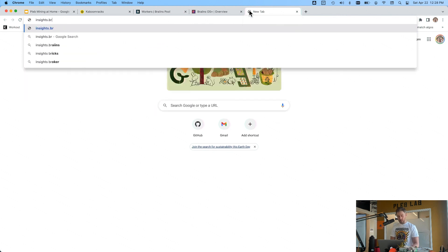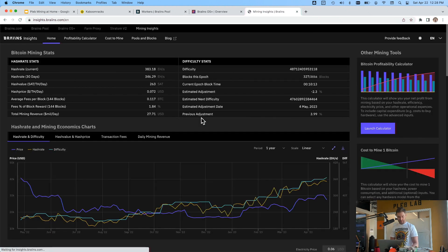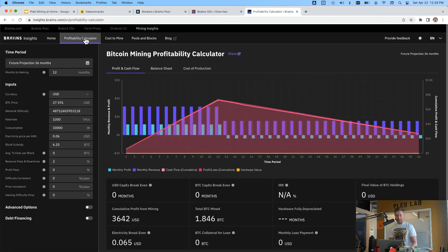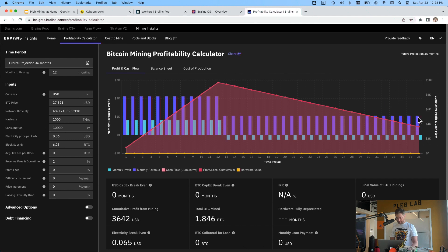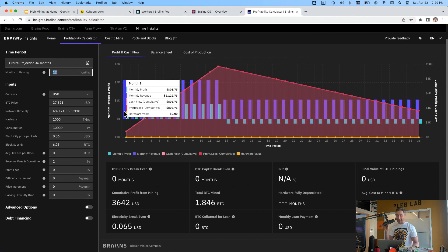There's insights.brains.com — they've got a profitability calculator. Let's check it out: monthly profit around $250, monthly revenue, cash flow — all the parameters are there including the halving. This is really cool, we could dig into this rabbit hole, but we'll come back to it later.